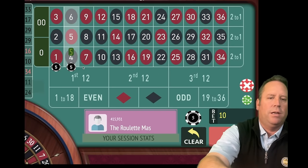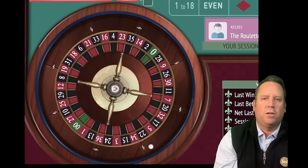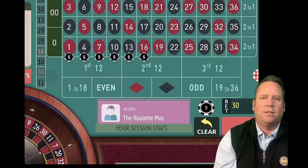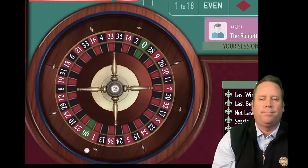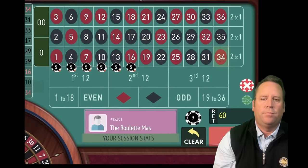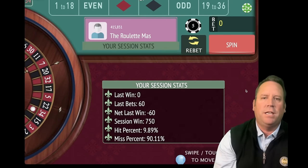Let's leave out the 33 and place our six streets and spin. This is just working great today. That's a 31 black — that's a loss. Let's double from $30 to $60. That's a 34 red — and we just ran out of time. We ended up making $750 of profit with Six Street Roulette by Vern. That was a lot of fun — let me know down in the comments what you think about this one.